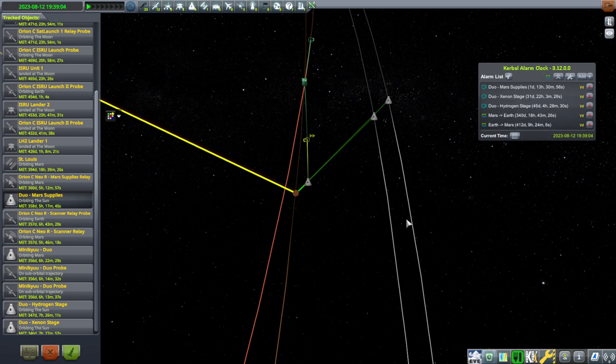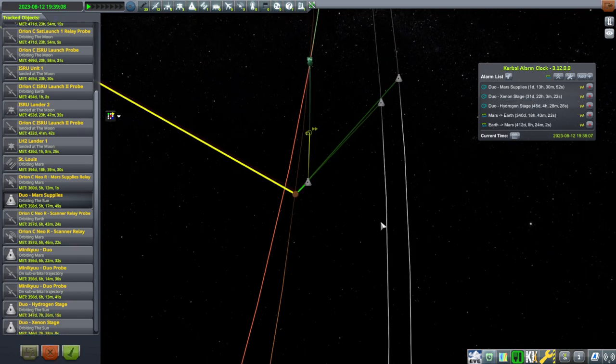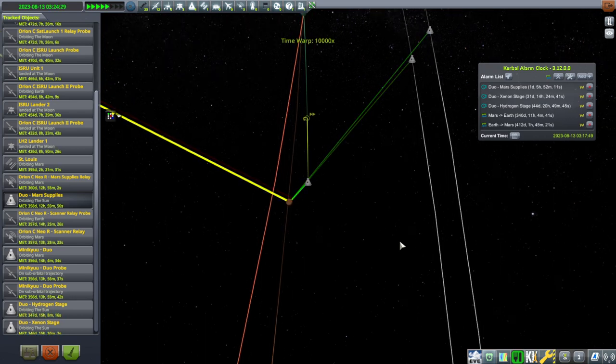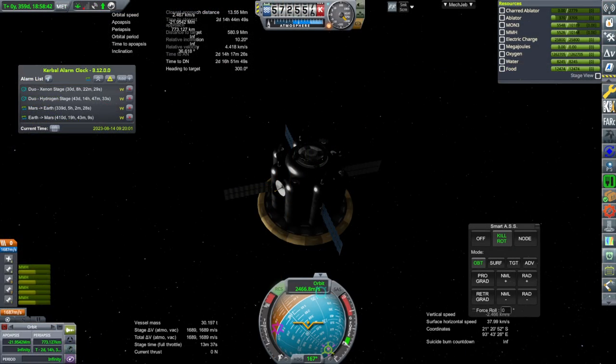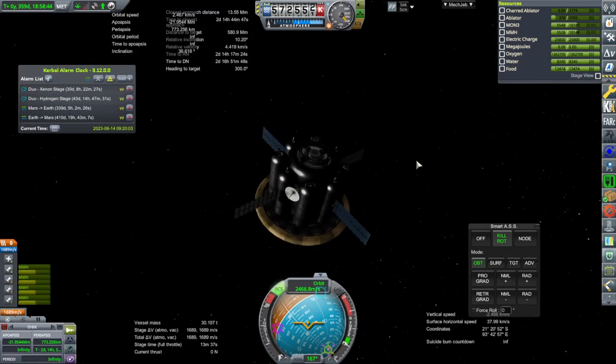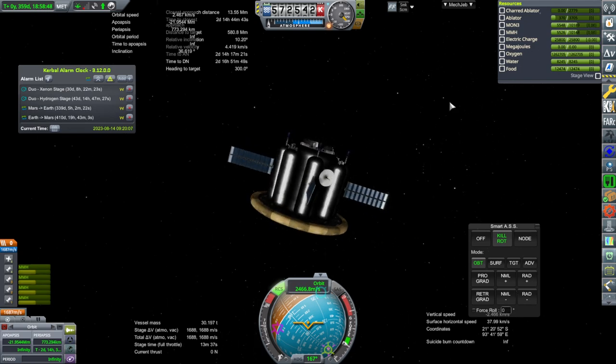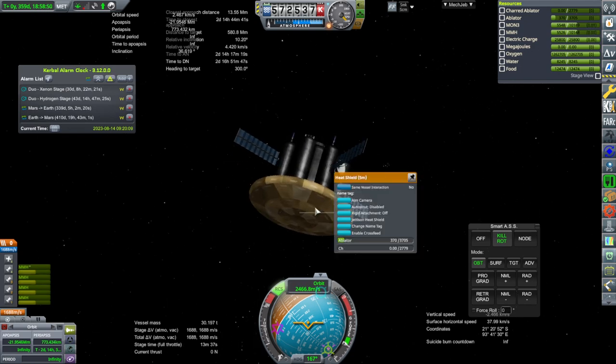First off is the Mars supply mission, and it is entering Mars SOI here. We can correct its periapsis once we get in there, so we're just going to time warp. Once we get in there we'll hop to it. This is the heavier supply mission, and we do need to aero capture. It is 30 tons, which is a lot on this heat shield size.